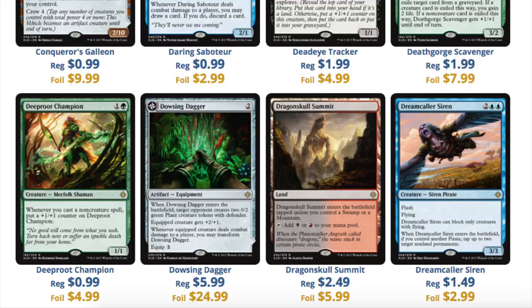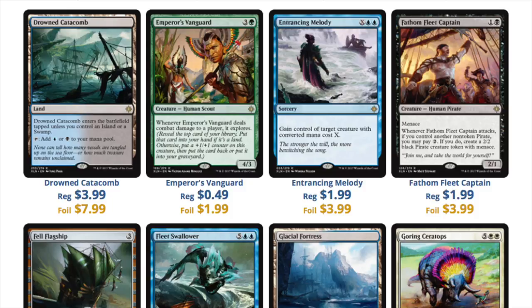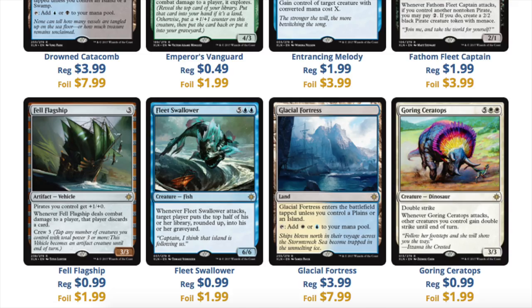So the Drowsing Dagger — is that really $25.00 foil? But you're not going to get a foil. Getting a specific foil rare or mythic, just the odds are incredibly low. Like, just not even worth talking about. So next we have Catacomb at $4.00, Vanguard at $0.50 — which even as a pre-order, you don't really see that many cards at $0.50 as a pre-order on Star City Games. Entrancing Melody, which is $2.00. The Fleet Captain, which is $2.00. Again, if you're going to pay MSRP, let's say $4.00 at some chains — at Walmart and Walgreens — then your potential to pull a rare or mythic worth over $4.00 is very, very slim.